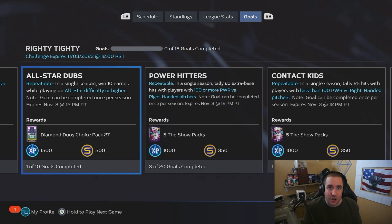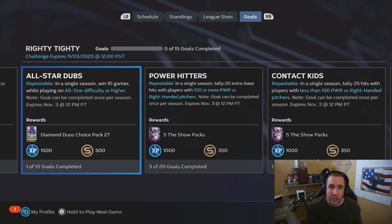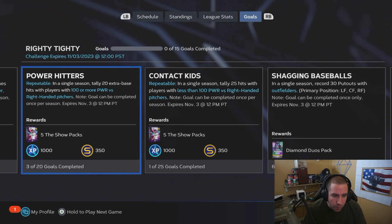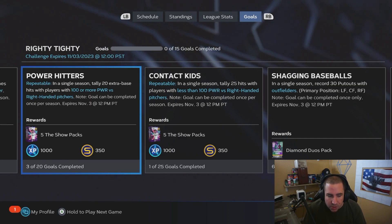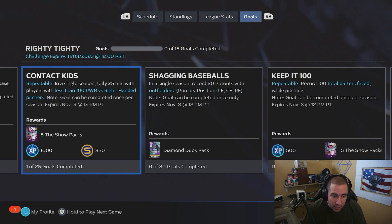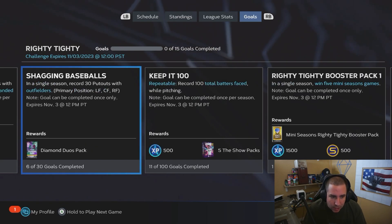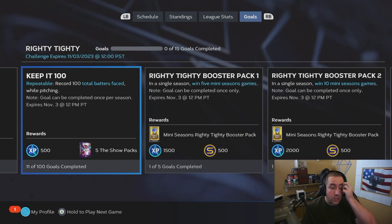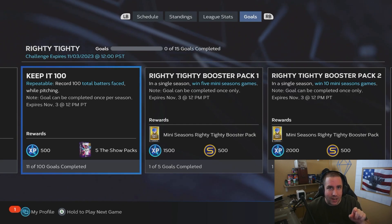The 10-win Diamond Duos choice pack is repeatable, so every 10 wins - if you just want to grind Diamond Duo choice packs - just get 10 wins, restart your season, get 10 wins again. It's a longer grind for 1,500 XP but it's really the choice pack you're hoping for on those rare rounds. In a single season, tally 20 extra base hits with players with 100 or more power and you get five Show packs - repeatable each season. Also tally 25 hits with players less than 100 power for another five Show packs - also repeatable.